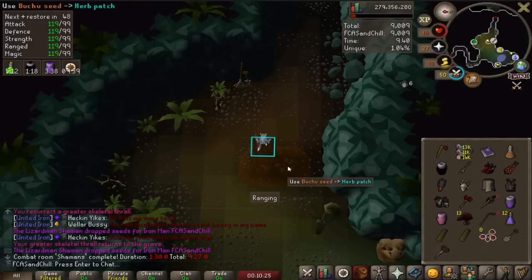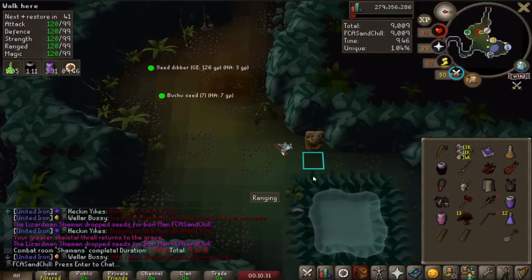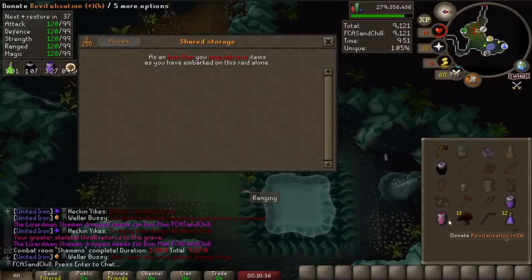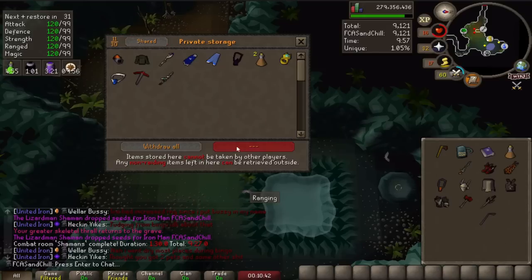I'm going to do a quick little prep here — just going to build a storage unit and put some stuff in it. I usually make one inventory of brews and restores here. I didn't quite have 15 Noxifer juice so I'm only making 12, but this should be enough to get me through the raid — plenty of supplies.